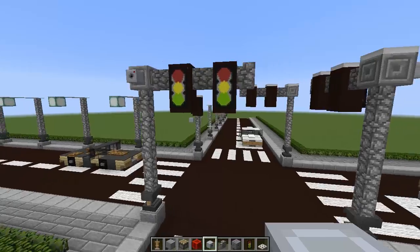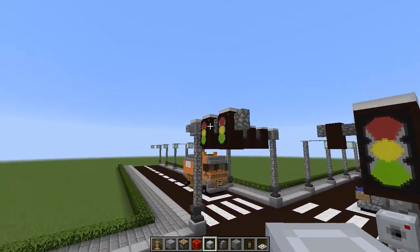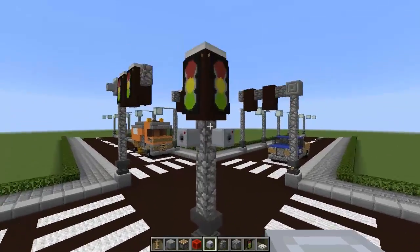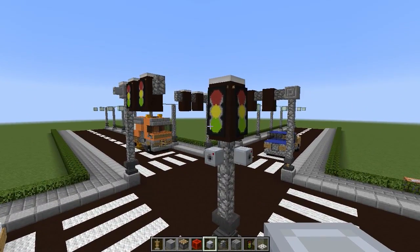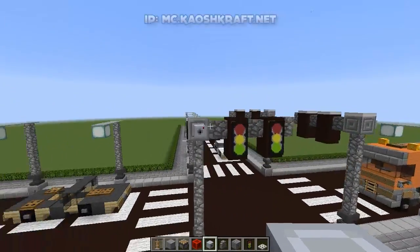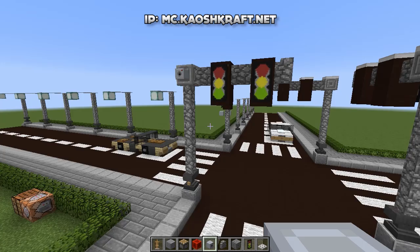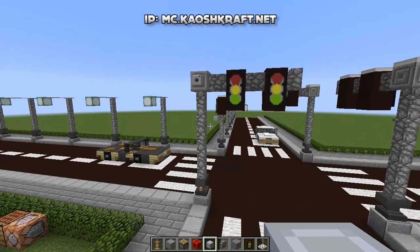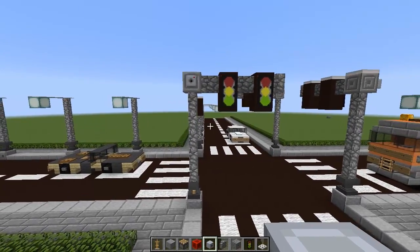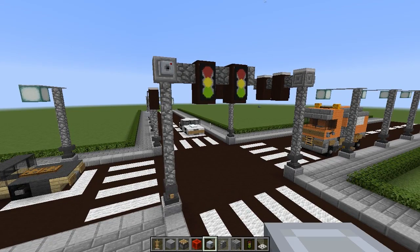If you want a smaller traffic light, you can do something very similar to this one right here where it doesn't come out over the road — it's just a very nice straight traffic light with some cameras on it, and it's a nice alternative if you want something a little bit smaller. If you want to come and play on my Minecraft server, the IP will be at the top of the screen and in the description: mc.chaoscraft.net. Thank you so much for watching — I really hope you enjoyed it and I'll see you again in another how-to tutorial.